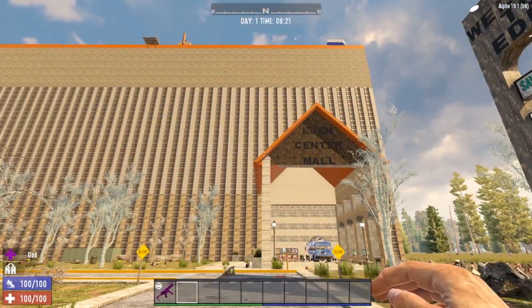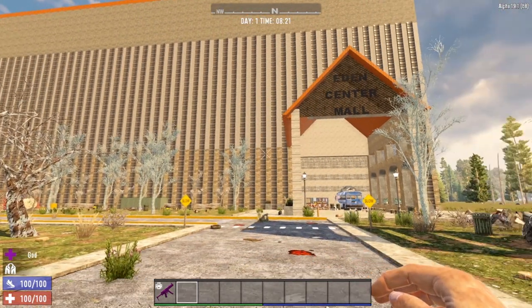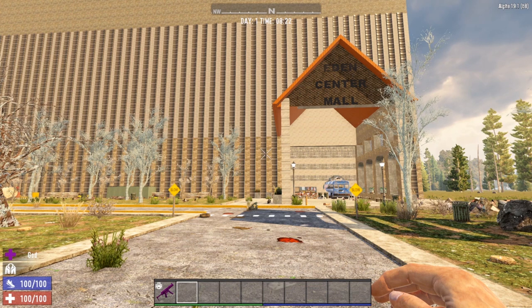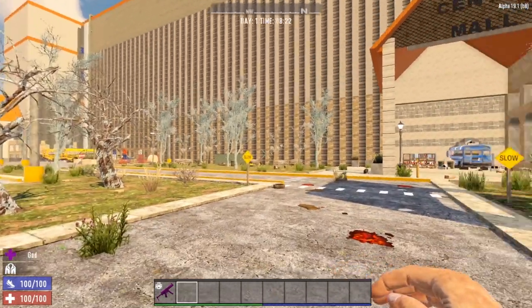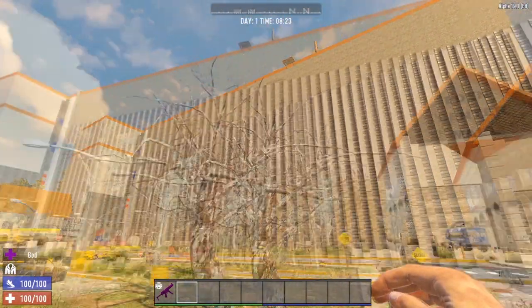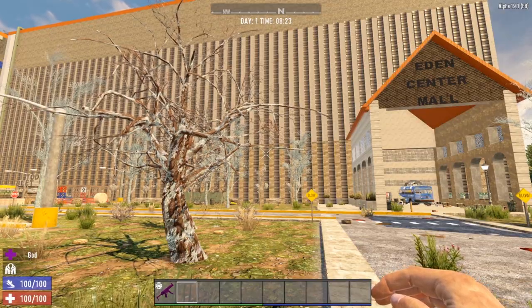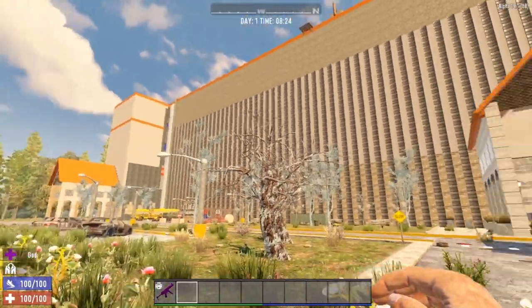While we are doing the tour, I do have zombie spawns turned off, so keep that in mind. When you actually approach the mall with the zombie spawns on, you have to be very careful. Later in the video I will demonstrate what you can expect — we will gear up, turn god mode off, and walk into this bad boy like a regular player. Because it is massive, it holds a ton of loot, but it is also extremely dangerous and you will face a lot of zombie jerks. But let's start our tour on the exterior.